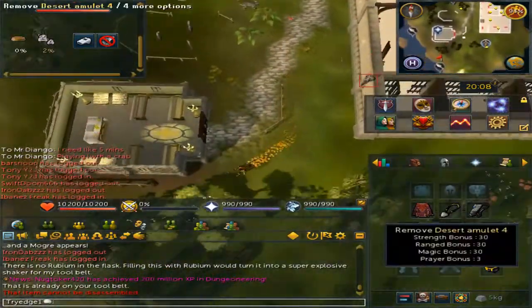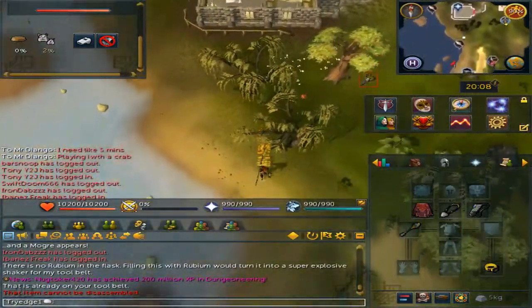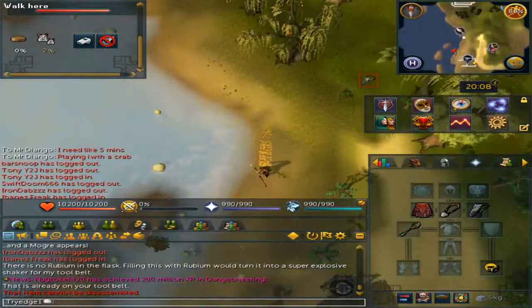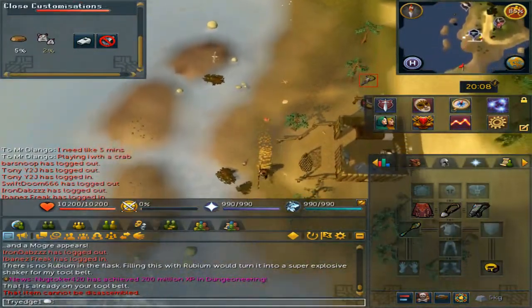For an amulet or necklace you can bring whichever you want. You could bring a god book if you want, or maybe silverhawk boots — that is up to you.